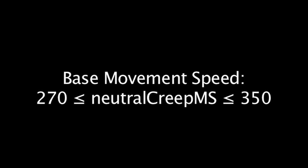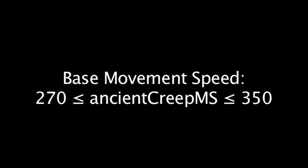Let's take a look at the formulas now. All units start out with a base movement speed. A hero's base movement speed ranges from 280 to 330. All lane creeps have a base movement speed of 325. The base movement speed for neutral creeps ranges from 270 to 350. The movement speed for ancient creeps also ranges from 270 to 350, with the black drakes being the fastest.